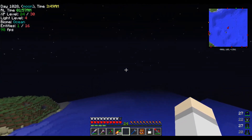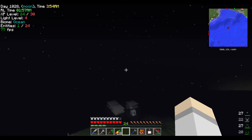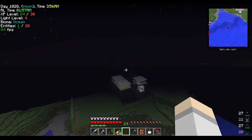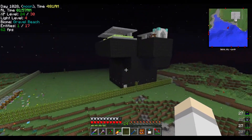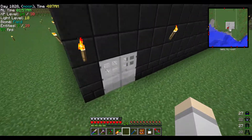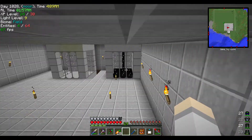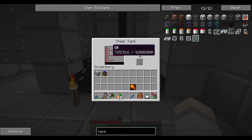We definitely have to check this out - it's going to be insane, we'll probably get there and it'll already be empty. So this is our new method of getting oil: just throw a Tesseract, AFK for like half an hour and come back. One bucket, two, three, four, five, six, seven - it's pretty decent speed now.